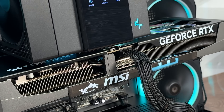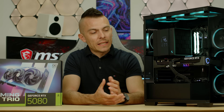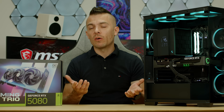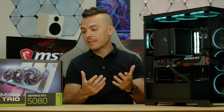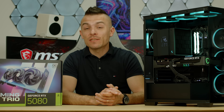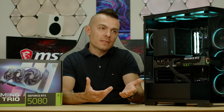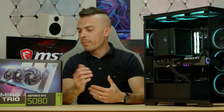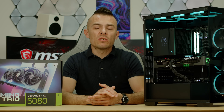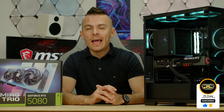I specifically wanted to compare these two using the AMD Ryzen 9 9950X3D — currently the best gaming processor — to give both GPUs the best possible conditions. That's it for today. Hope you got some useful insights on the performance differences between these two generations. Links for both GPUs and full specifications will be in the description. Don't forget to leave a comment, subscribe, hit the like button, and click the notification bell. See you in the next one!